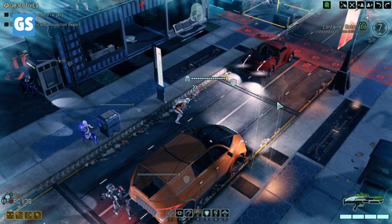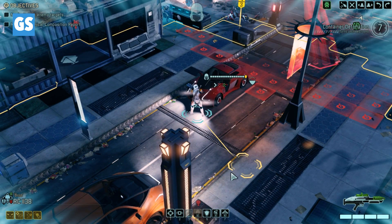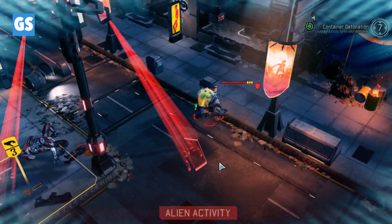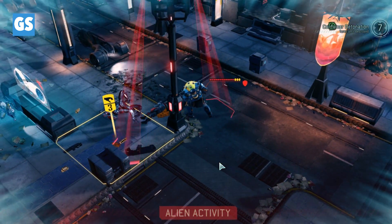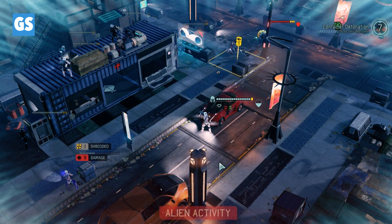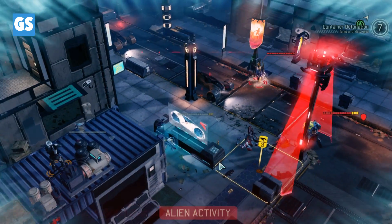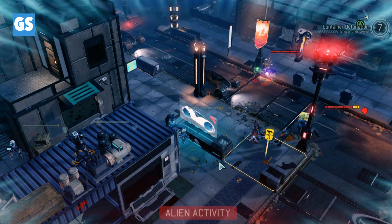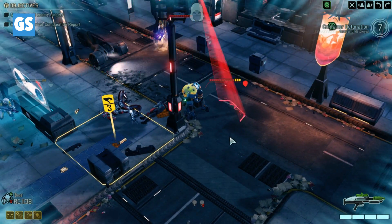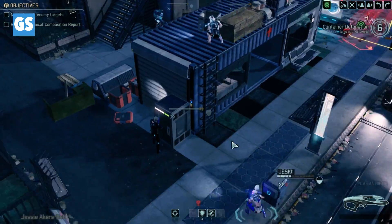Let's move Boss up this way a little bit, hopefully he doesn't get spotted. I could throw the mimic beacon but I think it's a little early. Duck Jesse — oh my god, okay Jesse's wounded. That's not good. Sev, duck. Maybe I should have thrown out the mimic beacon. But Scorch didn't get hit, which is good.